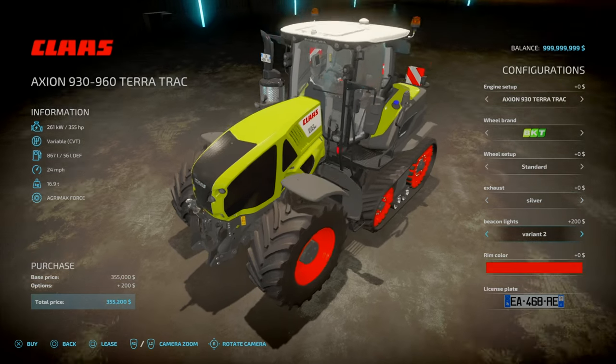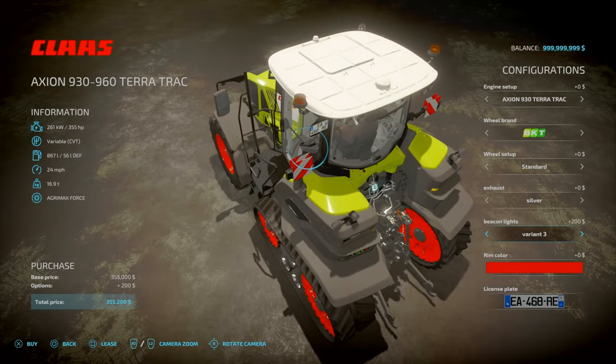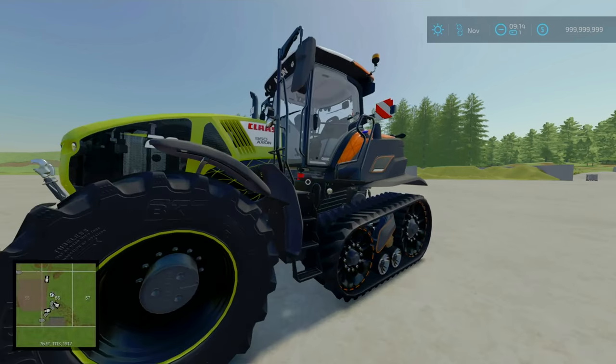There are beacons with options 1, 2, 3, and back to 1. On the standard version, you can change the wheels, or wheels and tracks.